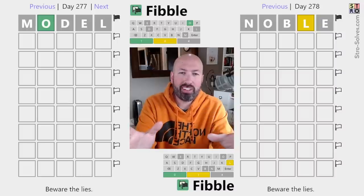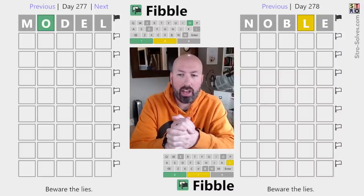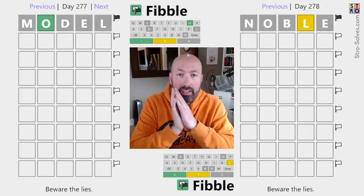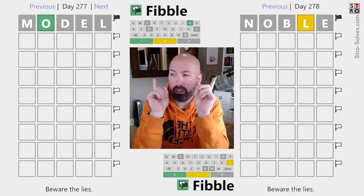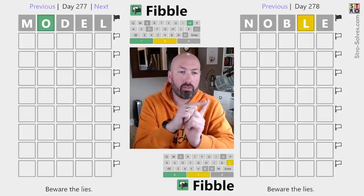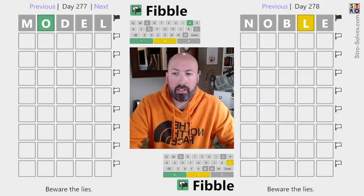I heard from someone yesterday that Fibble was interesting, but I didn't get a chance to do it. So I decided that today I would do today's Fibble and yesterday's Fibble. That's why there are two Fibbles on the screen — the one on the left is yesterday's, the one on the right is today's. Fibble is one that lets you go back and do previous puzzles.